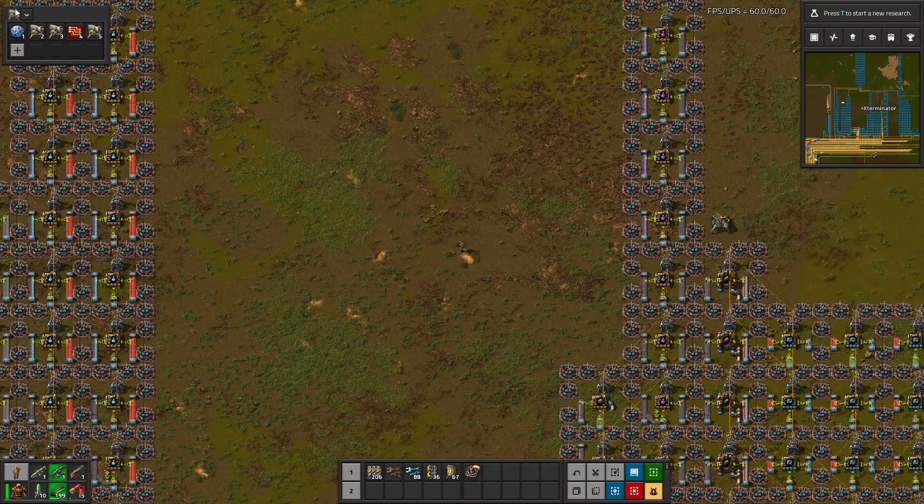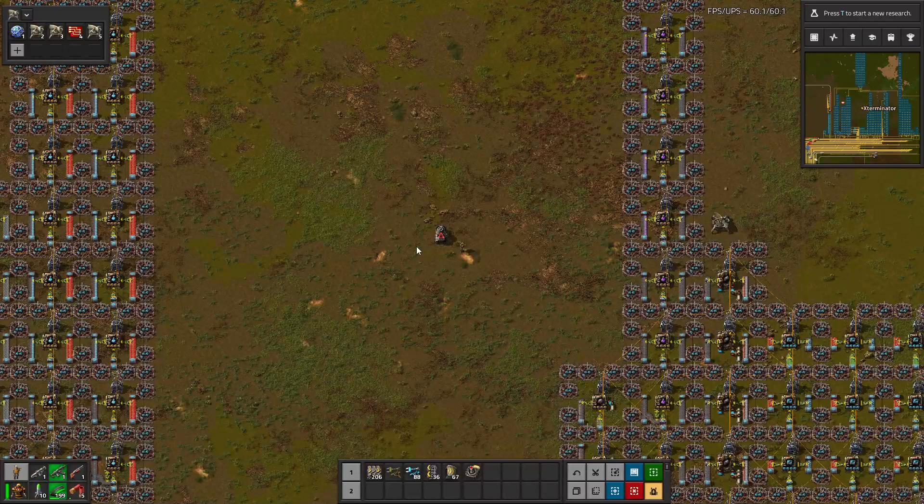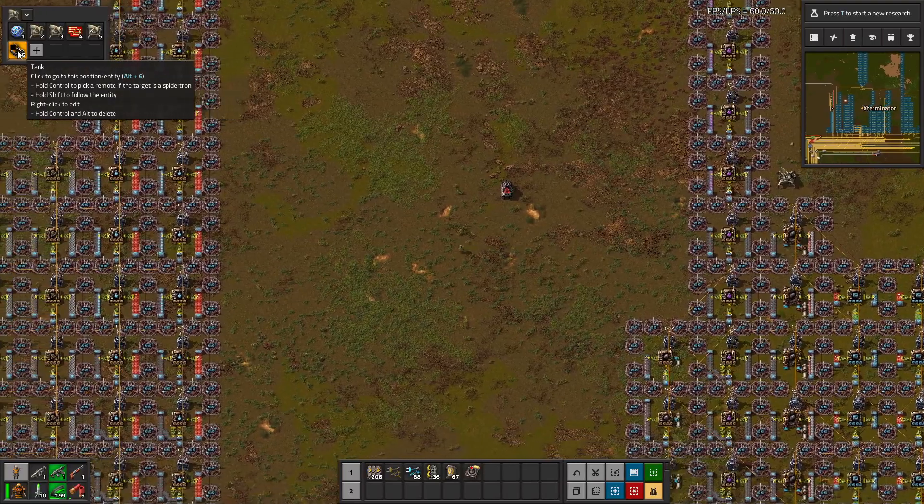How you use this is you come up here and you can either hold shift to immediately add your current location. While selecting, you shift plus left click to only select vehicles. So if you take this and hold shift, you can select a vehicle like that.